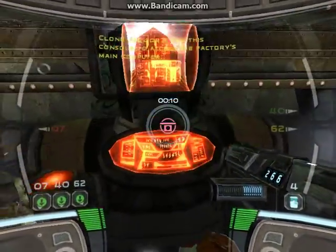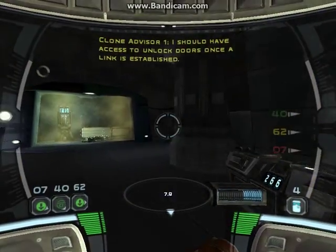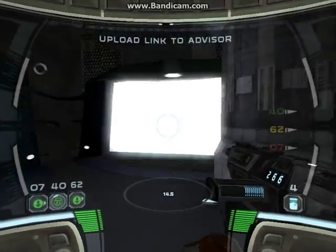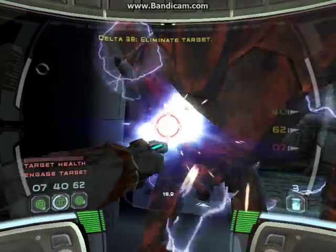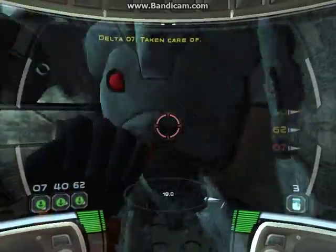Use this console to access the factory's main computer. I should have access to unlocked doors once a link is established. Heavy mass ahead. Eliminate target. Take him down, boss. Taken care of.